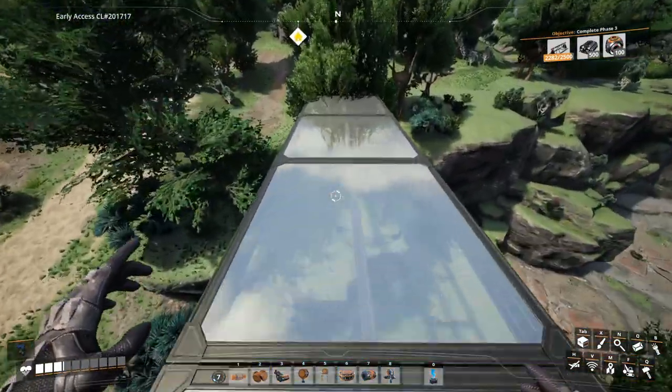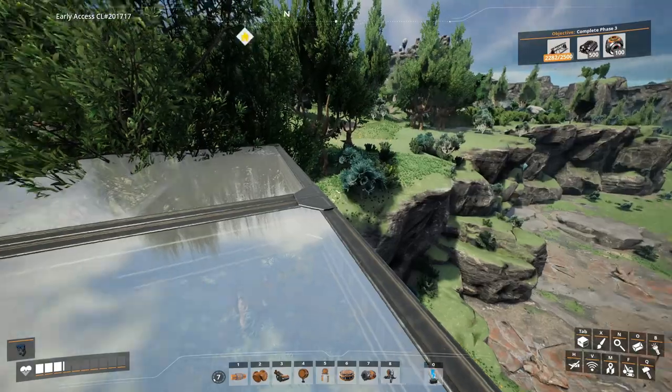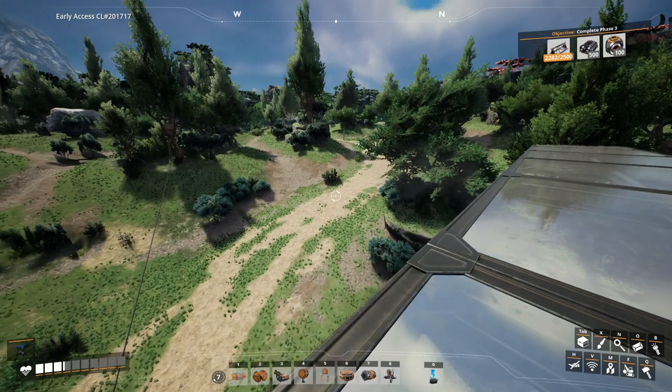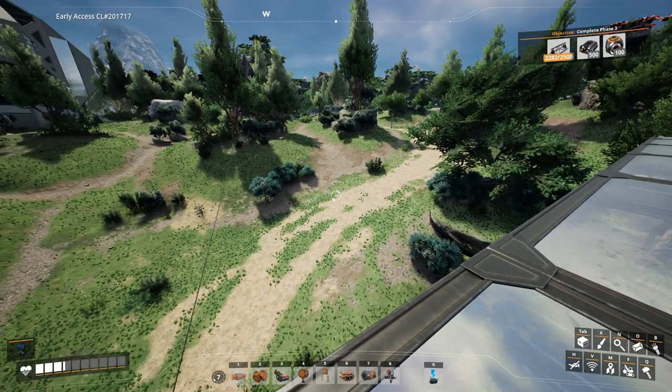If I build it in a straight direction over here, we're going to kind of collide with this cliff. That means I probably want to move this main line a few blocks to the side, so we can take advantage of this natural path that is over here.